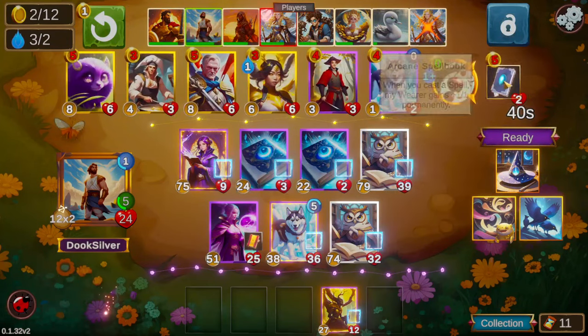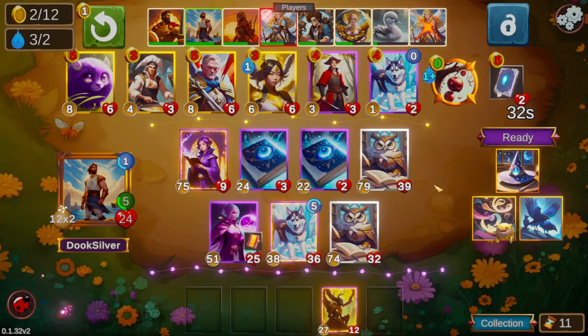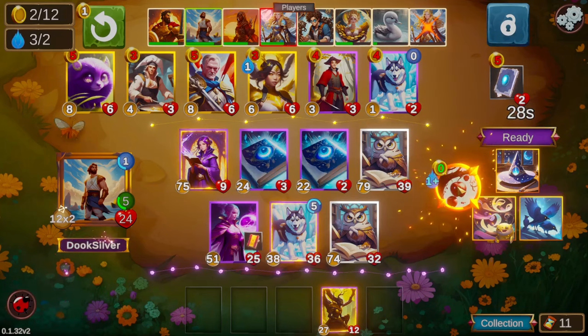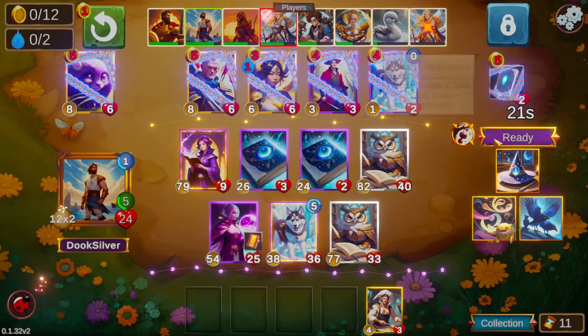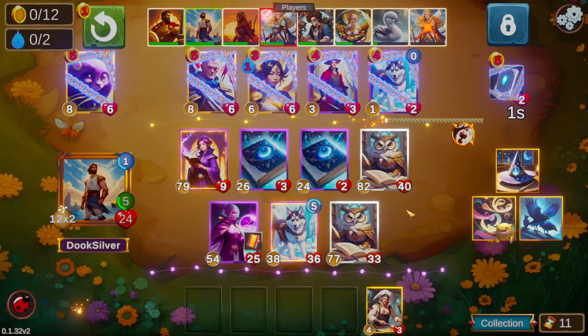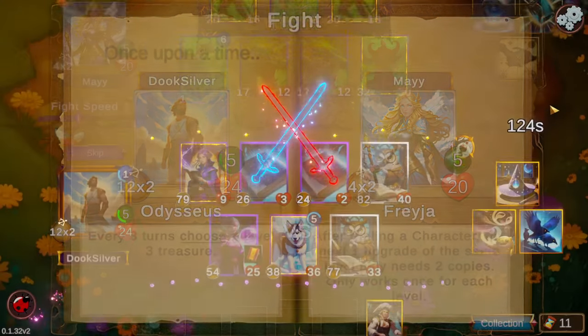Asceticism now costs two mana — that's a notable change. There's a Spell Book in the shop; we're actually gonna lock for it. We'll sell and open up a spot in the shop just in case something relevant pops up, while still banking the same amount of gold.